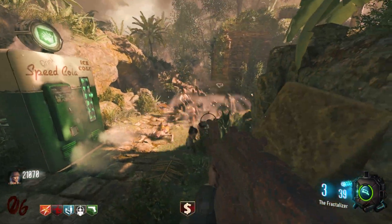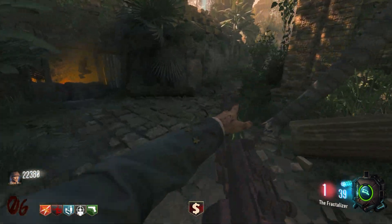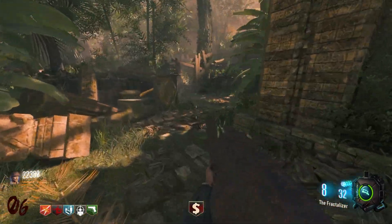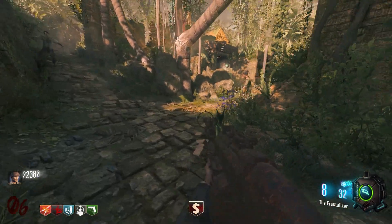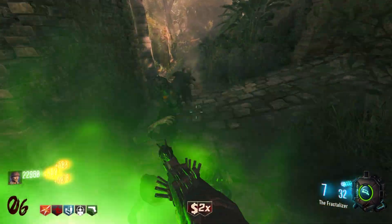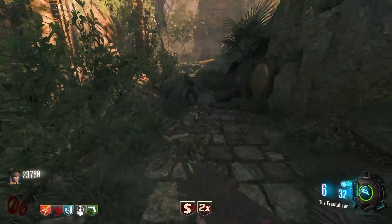Coming in at number 13 on this list, we have the JGB215 — everyone's favorite wonder weapon — the Babymaker. It's not bad, it's just on Shangri-La, and I hate Shangri-La. Every time I try using it, I do bad with it. Although it may not be horrible, I just don't like it that much. It's not as cool as a lot of the other ones. You do need another gun like the Ray Gun paired up with it, because if you just used it and ran into the zombies, you're not going to live.